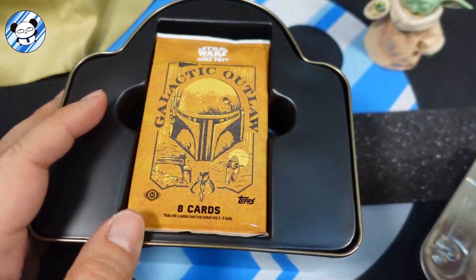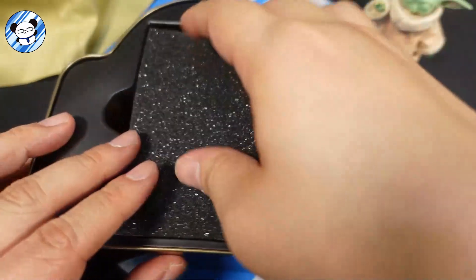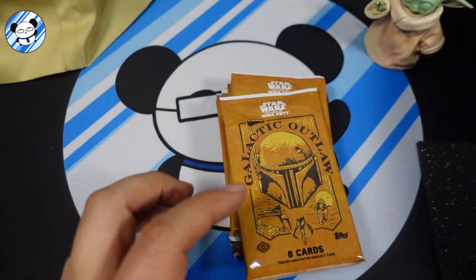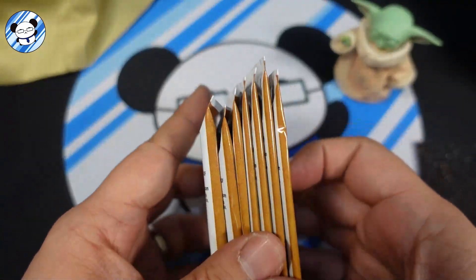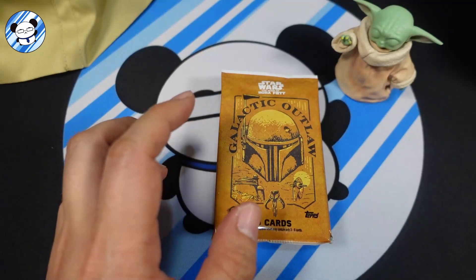Okay, nice — supposed to go like that. Put it somewhere on the side. This should be nice if you want to collect the box — very good quality. One, two, three, four, five, six, seven packs. Should be a quick one, let's take a look.